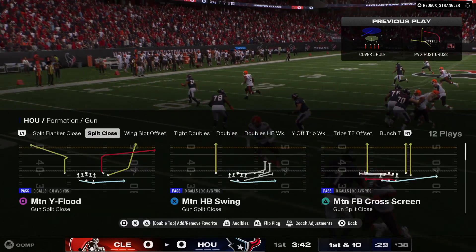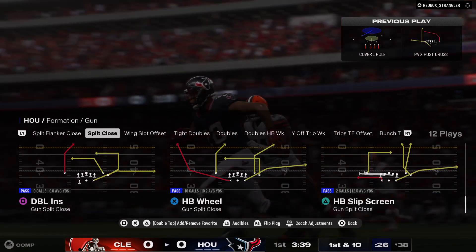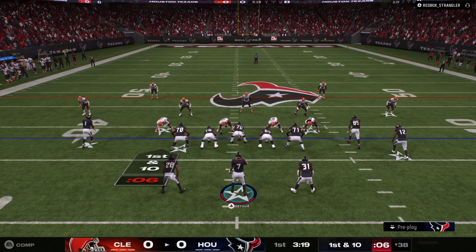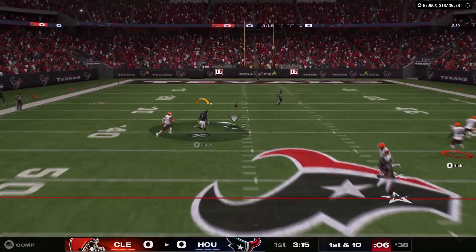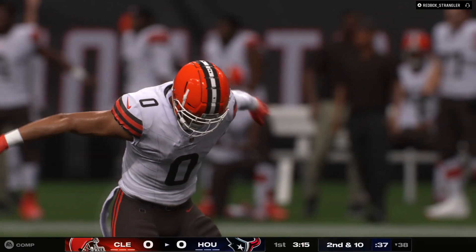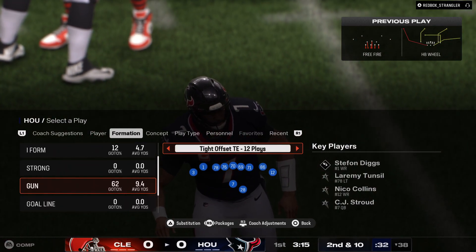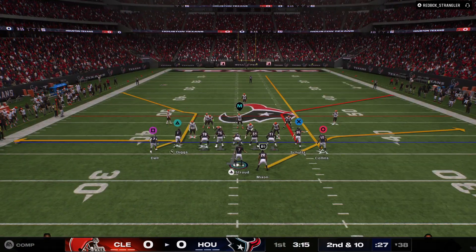We can talk all we want about football being a game of strength and brawn — it's also a game of mismatches. They're trying to create one, getting it to their back out of the backfield to make a bigger play. Get it to him in space, let him use his legs. If he can get a matchup against a linebacker or a defensive end dropping out on a blitz, he's going to win that battle just about every time.